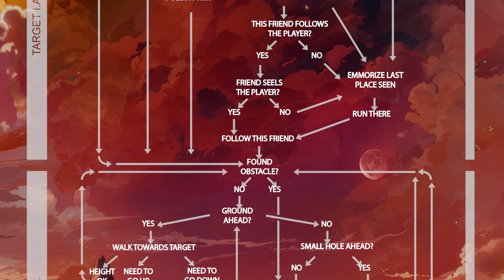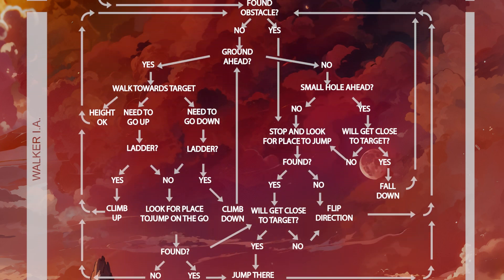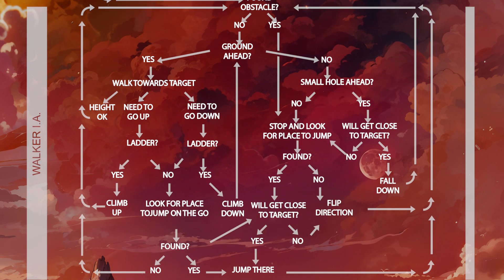But how do they navigate the terrain? This is handled by the most complex of the three scripts, called Walker AI. This flowchart you see here is a simplified version of how it actually works inside. I made it during a pretty early stage of development, and now it's way more complex. Many of these nodes are just simple if-then statements, but others — like Stop, Look for Place to Jump, or Look for Place to Jump on the Go — are very complex processes. They would require separate diagrams like this one, and probably one or two videos, just to fully understand how they work in detail.